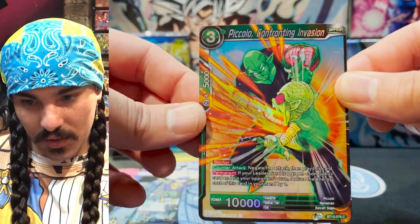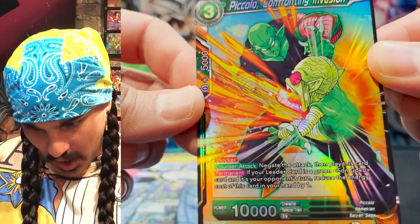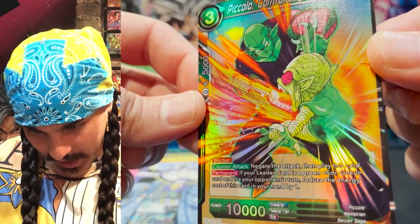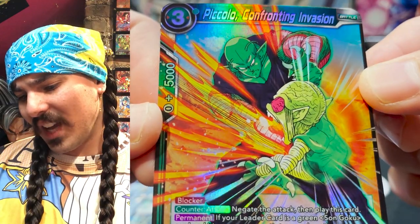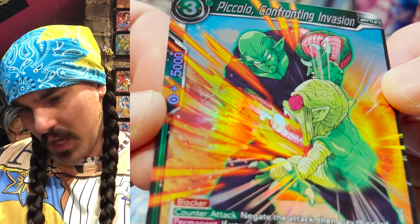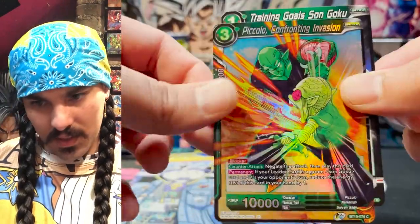Piccolo, Confronting the Invasion — wow, that Cyberman is getting whacked. Look at his back — you can see Piccolo's fist punching all the way into this guy's back. That's really got to hurt. Look at his face — he does not look too good. Those eyes are just popping out and they're beet red. That is a swift bop. Nice hit, Piccolo.